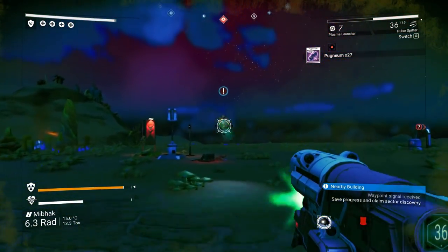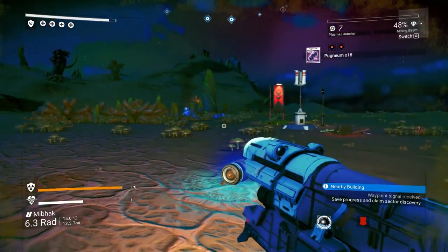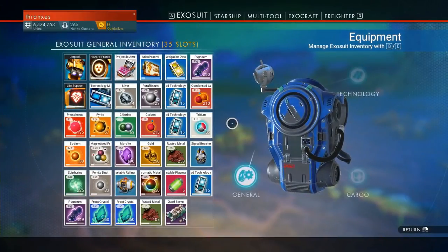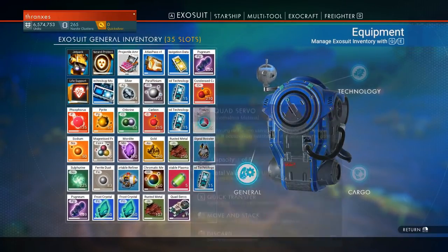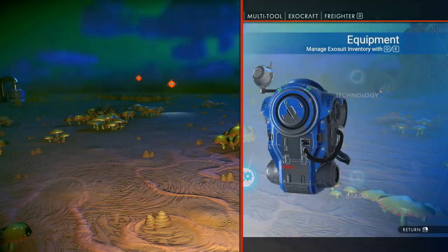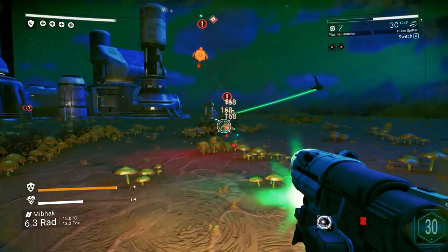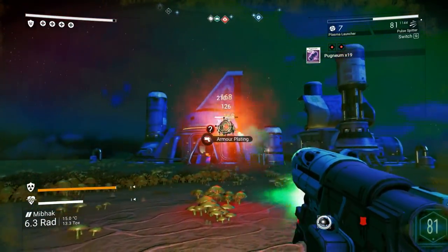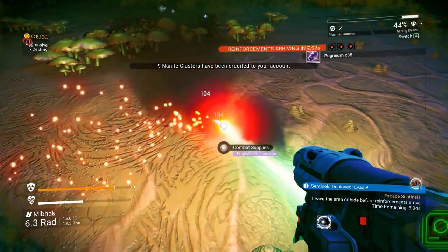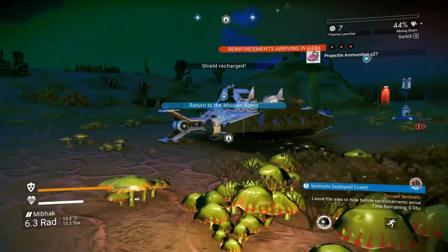Just no hope for them. Quad servos — send those to the freighter, I don't know what we're doing with those yet. There we go, get that pulse spitter on you. All right, I think we can safely get out of here now.